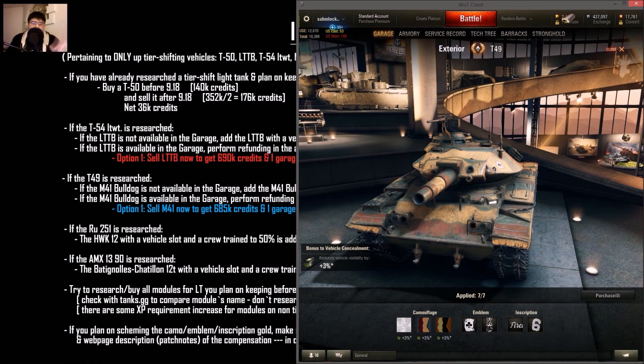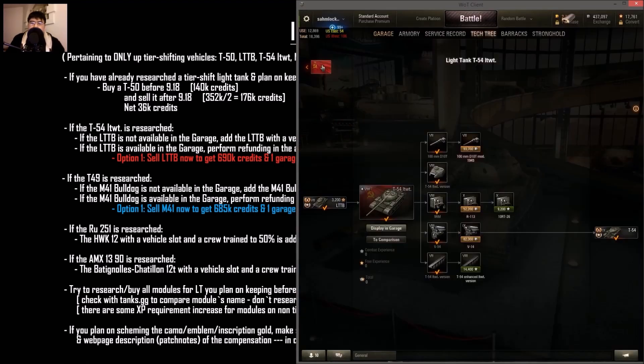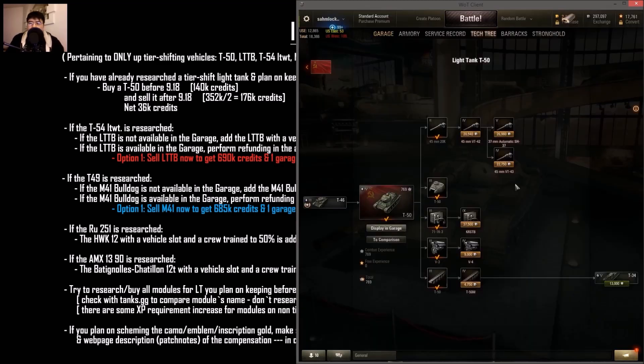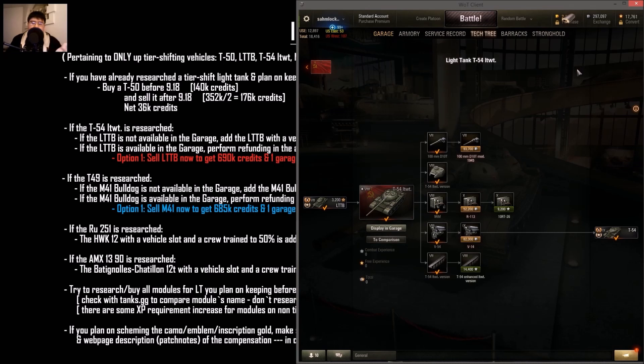Screenshot all the relevant stuff. Buy the T-50 if you can — if you've played Russian tanks for a while it's easy; it only costs 140,000 credits. You could also buy more modules and sell later for more credits, but that might be going overboard. Afterwards, try to research all the modules on tier 8 light tanks if you can.